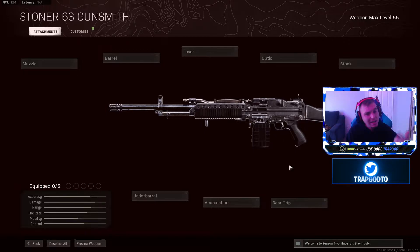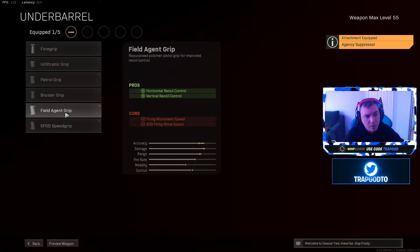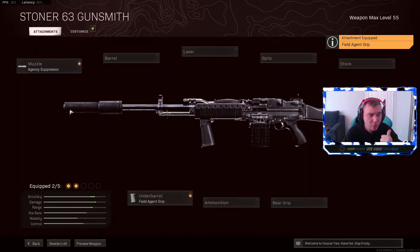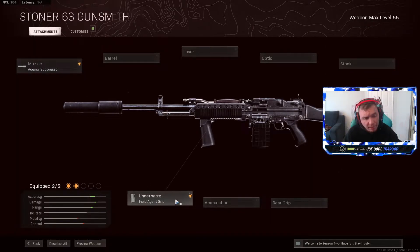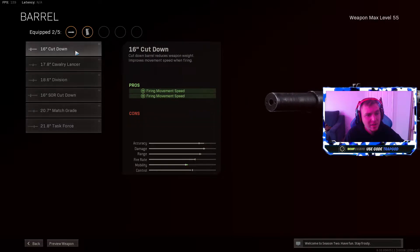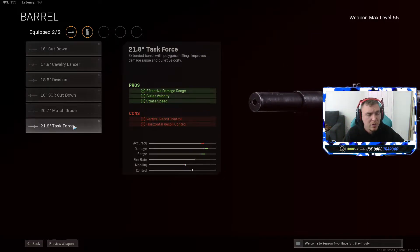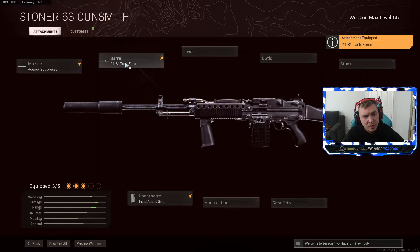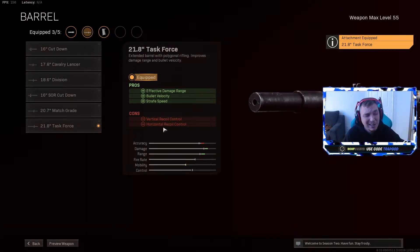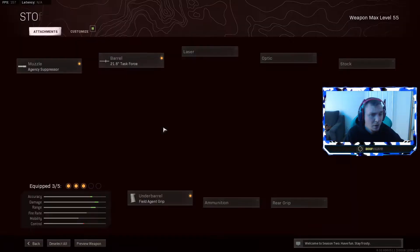For the best overall class setup: number one, the muzzle and the underbarrel — the Agency Suppressor for improved range and bolt velocity, and the Field Agent for improved recoil. The barrel is very simple; the Task Force is basically the only barrel that does anything. The only barrel that improves your bullet velocity is the Task Force. It does make your recoil worse, but it only affects your vertical recoil, which is actually a bigger positive for it.